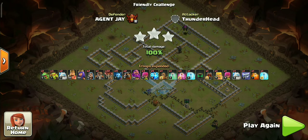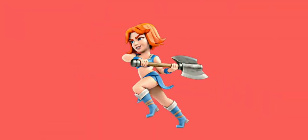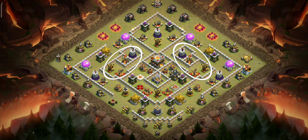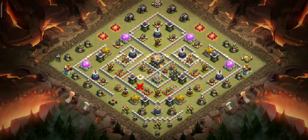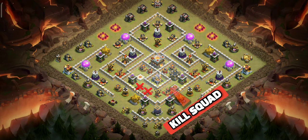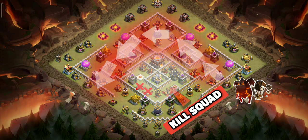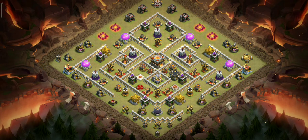There's a lot of zap value on this base, especially around the infernos, but both of them are set to single mode and singles are absolutely helpless against this strategy — so they are not much of a concern. We will zap the queen along with the X-Bow instead. The earthquake spell will also weaken this entire compact area, and we will run our heroes through it so they clear the entire section of the base. After that, a semi-circular path will be created for the Lavaloon. The spells will be used accordingly. Pretty simple plan — now let's execute it.